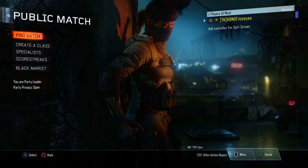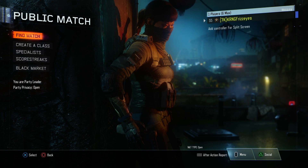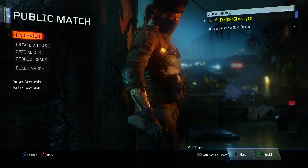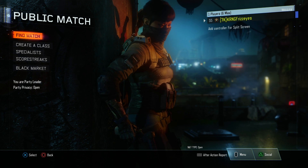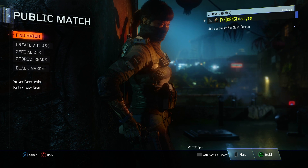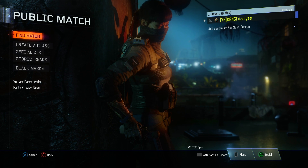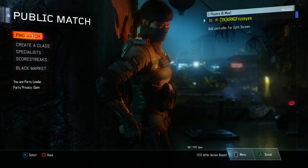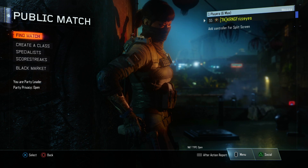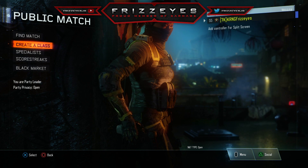Very quickly before today's video starts, I would like to apologize in advance. On the random class generator website I used, there was actually a specialist ability shown but it was in really small print and I didn't see it until after the video was made. Overall I'm pretty sure my class was random enough anyway, so I don't think it was too big of a deal. I'll remember next time — it was my first time using the site. Enjoy the video!